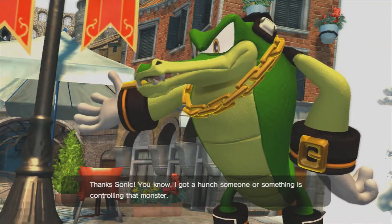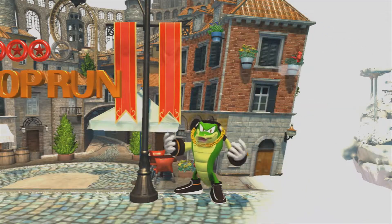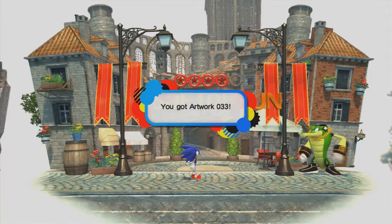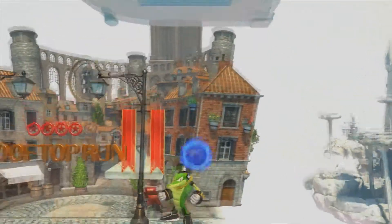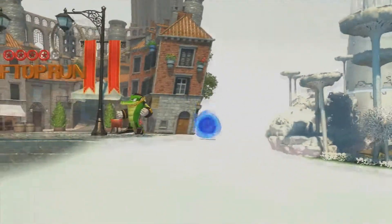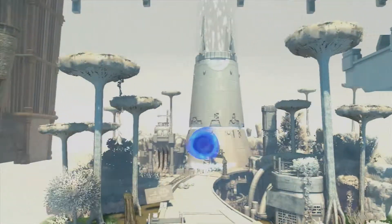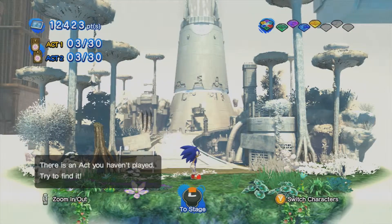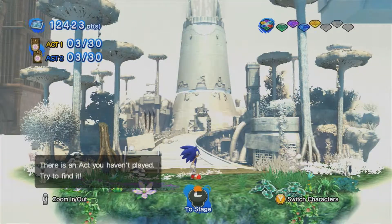I gotta hunch someone or something is controlling that monster. So now we freed Vector the Crocodile — I think he first appeared in Knuckles Chaotix as well. I don't know what he has to do with Rooftop Run, but I'm not gonna question it. In the next part of Sonic Generations, we will be doing the last level of the Modern Era, which is a level from Sonic Colors — which makes sense since that game came out only one year before Sonic Generations did, so it makes sense it would be the final level, going in chronological order. I hope you guys enjoyed and I will see you then.